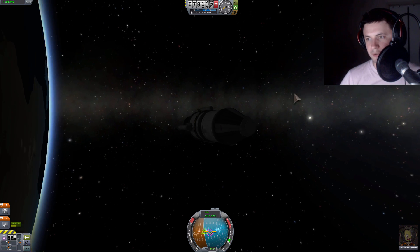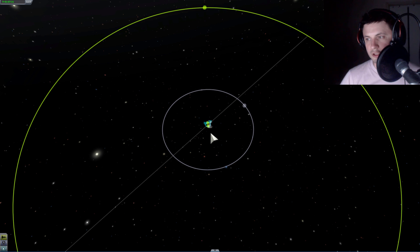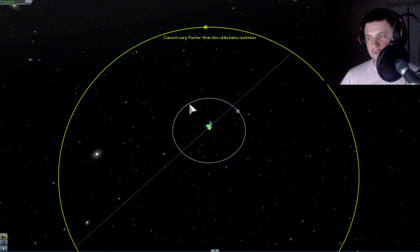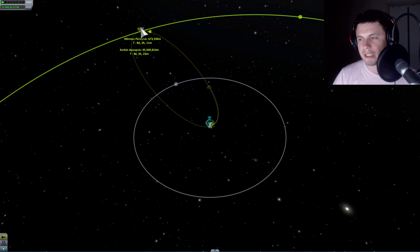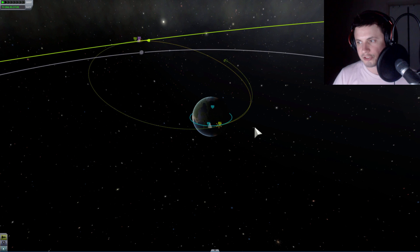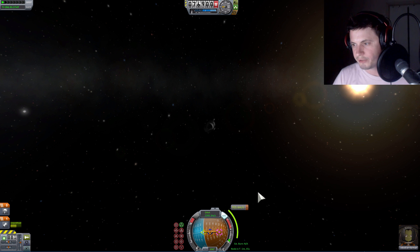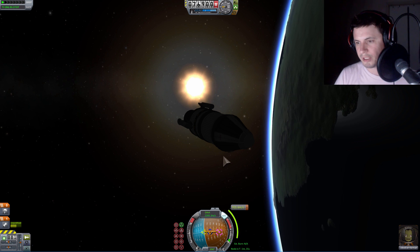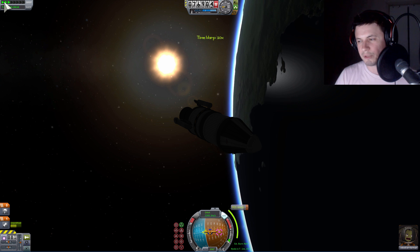For some reason my electric charge is actually not decreasing — I think it's because it's a demo version, or possibly because I disabled all my electric parts. We just have to wait until Minimus gets into a good position. After waiting a bit, I found one location where we can possibly get a good periapsis and intercept Minimus, possibly even just directly crash onto it. We just need to blast our engines for 921 meters per second in approximately a minute and 46 seconds. This is attempt number one of our mission to Minimus.